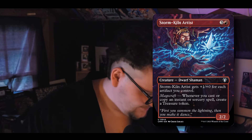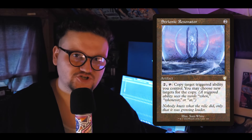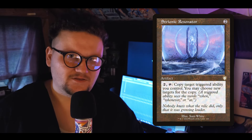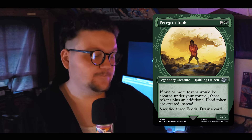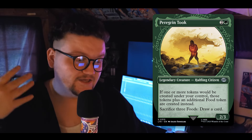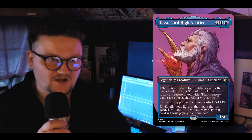Strionic Resonator is one of my favorites — so funny that I gave copies to all my friends and now I don't have one myself. It's a cheap artifact, which Rashmi always loves, and you can pay two to copy a triggered ability, which is really good in Rashmi. Paragon Took is really good — whenever we make tokens we get to make those tokens plus an additional Food token. Floods the board with tokens very quickly. If we need to gain life we can.